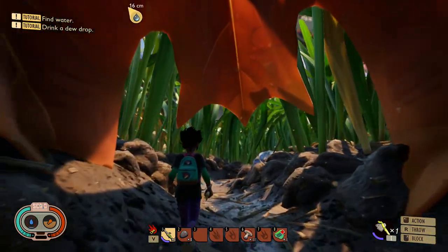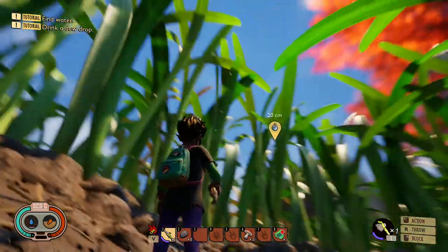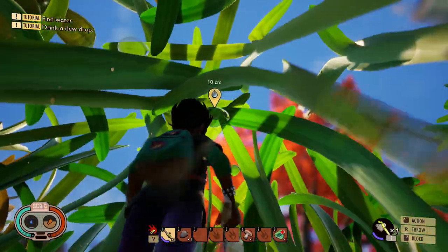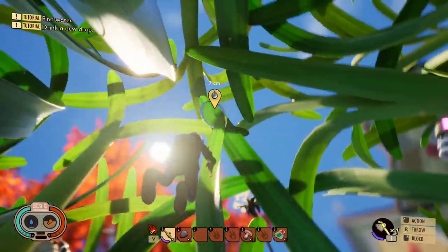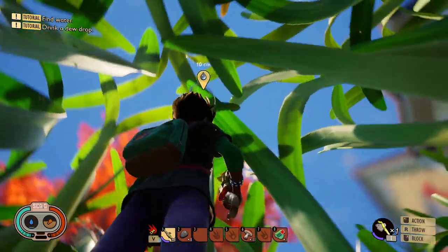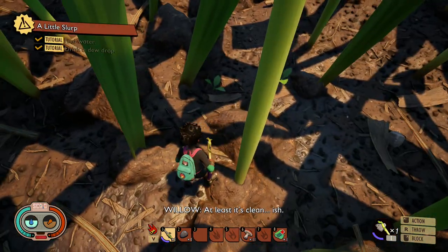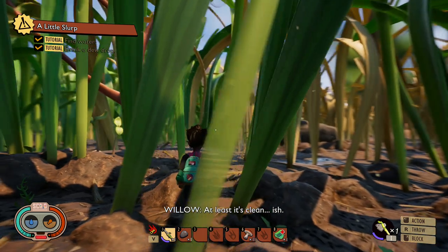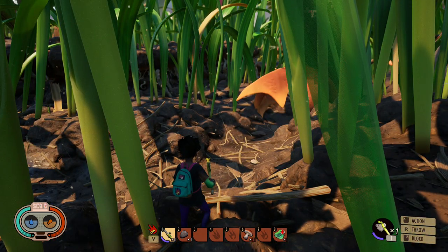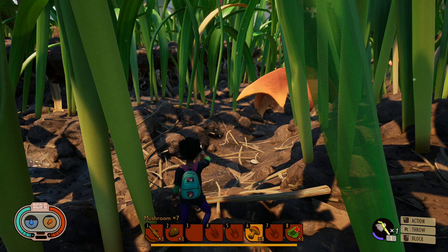What you need to do at the beginning of the game is look up — you can see there is an icon right there to help you. When you first start, you see the dew drop on the leaf. If you can't jump and get to it, follow the dew drop on the blade of grass and just hit it. The dew drop falls, hit your E key, and you drink it.